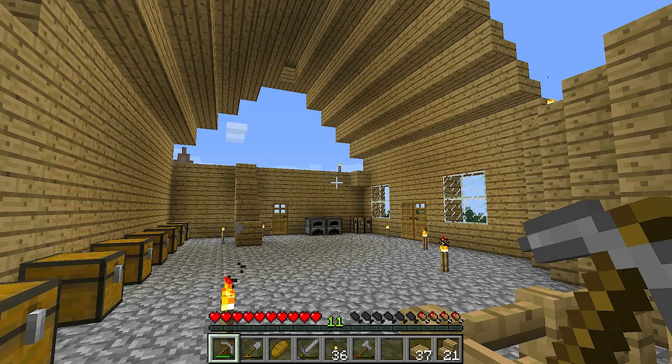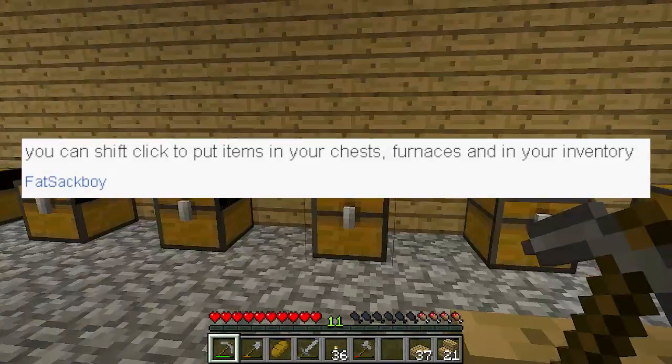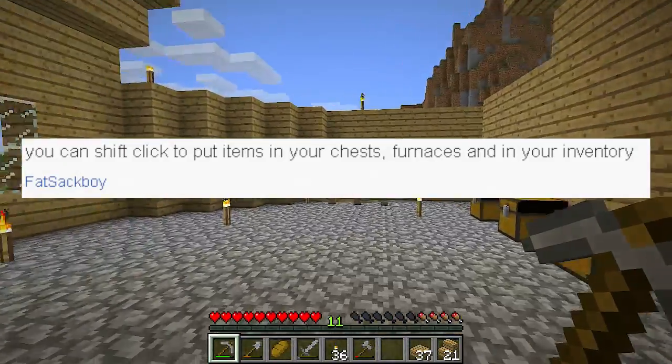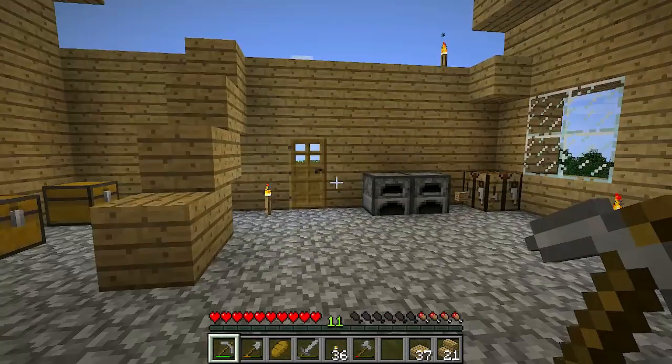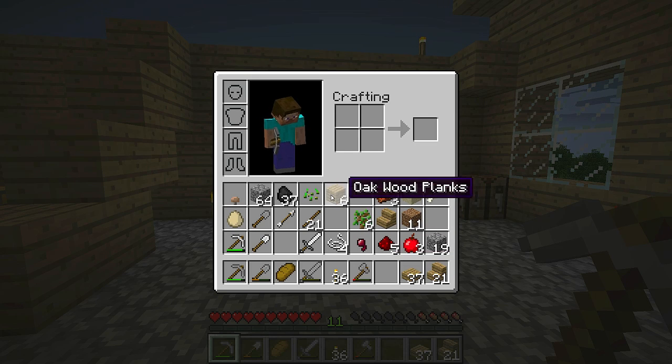Hello, my name is Chaser and this is how not to play Minecraft. Today I'm using a piece of advice from Fat Sackboy — it says you can shift-click to put items in your chests, furnaces, and in your inventory. I'm assuming that means just hold shift and click. Don't really know what it means. Let's try.